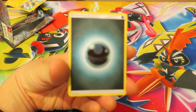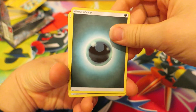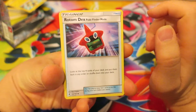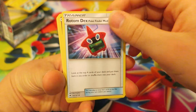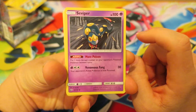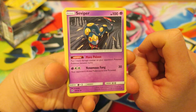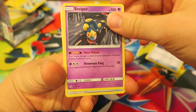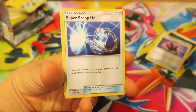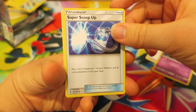We kick things off with a very vibrant looking dark type energy. I have to bring my camera into focus — there, that looks better. After that, we follow things up with the item card Rotom Dex Poke Finder Mode. Next, we continue with actually a really good Psychic Pokemon — Viper — with its ability to put one more poison counter if your opponent's Pokemon is poisoned in any way. Really great card. We continue next with the item trainer Super Scoop Up.